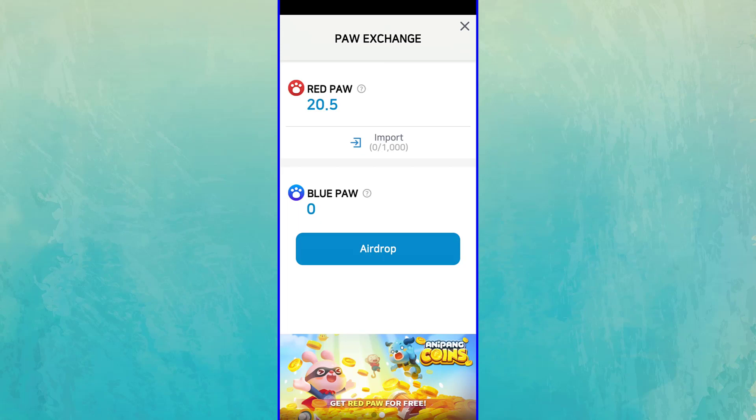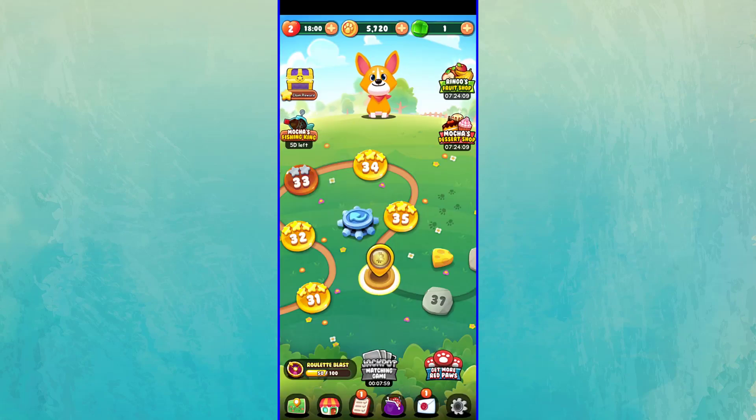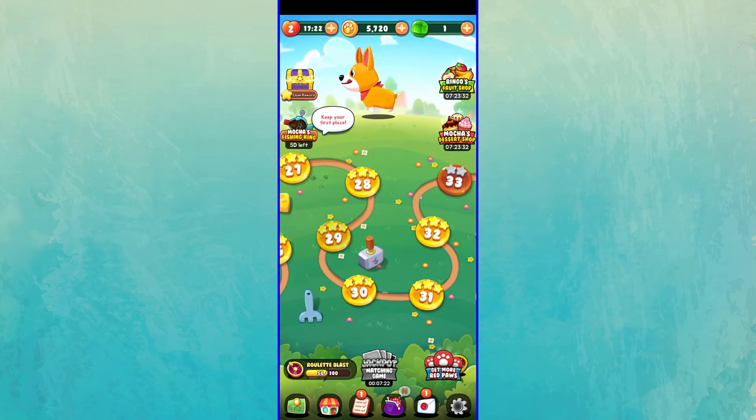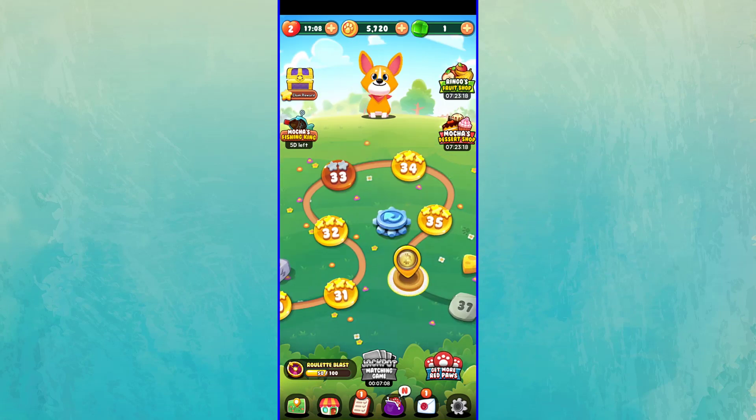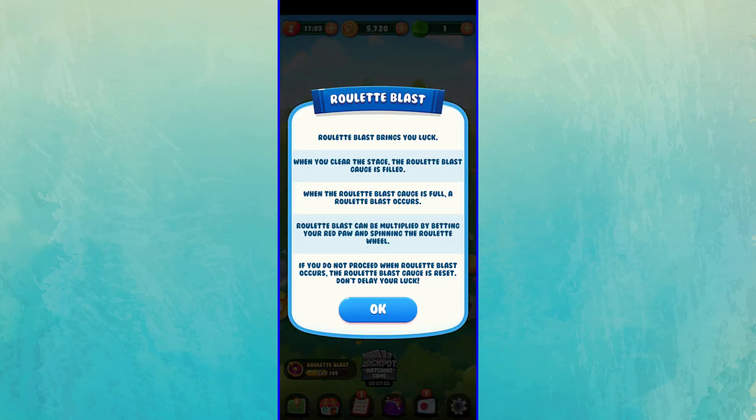Now let me explain the ways you can earn Red Poes in this game. First, you can earn Red Poes by playing the game — for each stage you complete, you will be rewarded with some Red Poe tokens. Second, for every 20 stages you complete, you will be rewarded with 10 Red Poes. Third, each 10 stages you can spin the Ruled Blast, which will multiply your Red Poe tokens with a certain chance, but note that there is also a chance you lose your Red Poe tokens, so use it carefully.